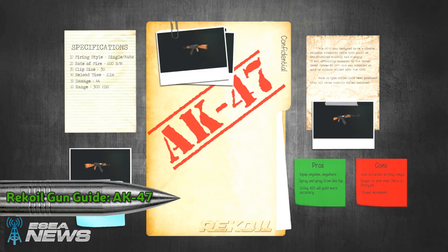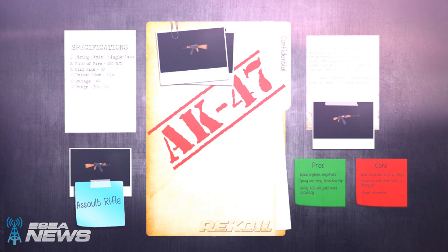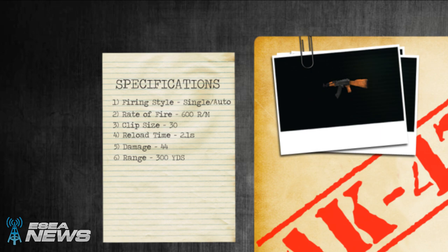In Recoil, you can switch the firing style of the AK between single and fully auto, the clip size is the standard 30 most people are used to, and it can be used between both close and far ranges. The most notable difference with the gun in Recoil, opposed to in CSGO, is the recoil pattern.